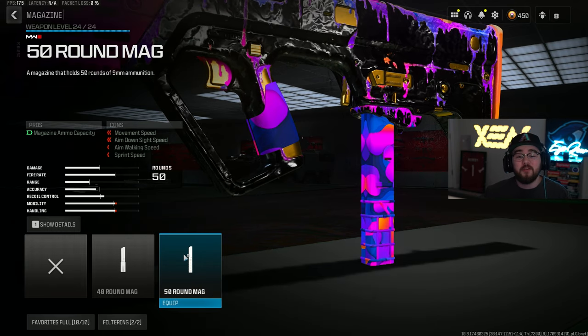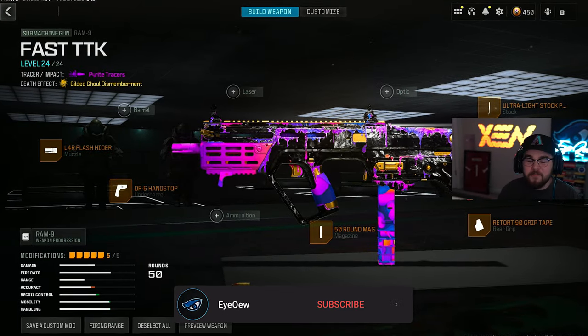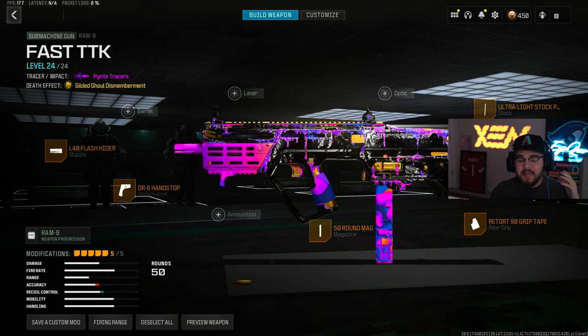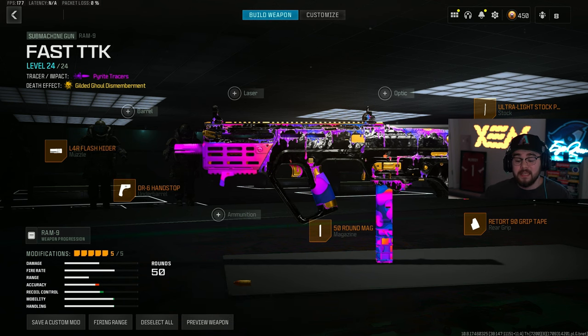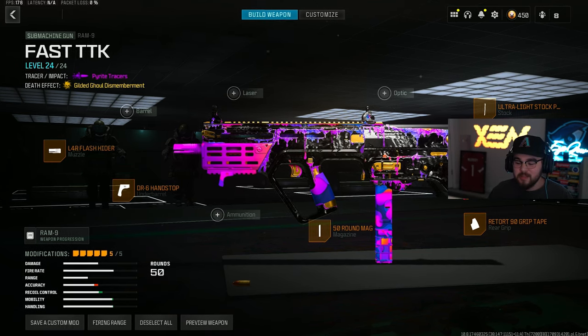For the last attachment we have the 50 Round Mag to increase mag capacity. With the fire rate on the RAM 9 it still feels like you're flying through the 50 mag, but that's my full build for the RAM 9 in Warzone 3 Season 2 Reloaded. In the patch notes they did nerf a few attachments but it was only the barrels, and I don't even run one — so give it a try.